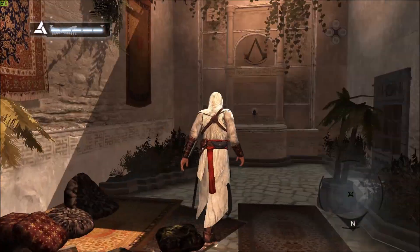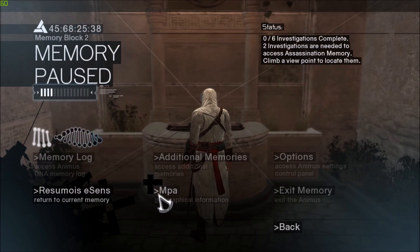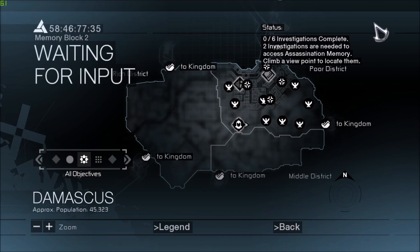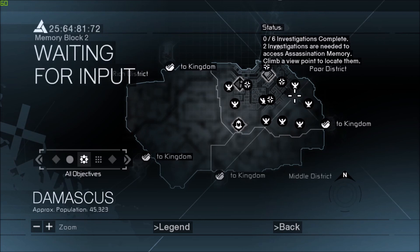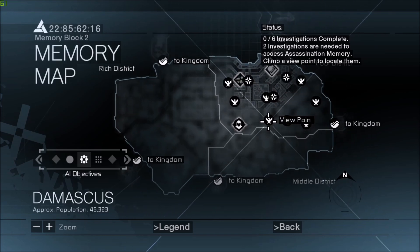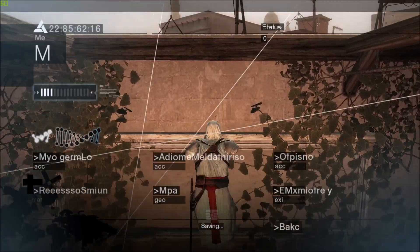Anyways, let's get out of here and see. Let's go to the map. Status: zero slash six investigations complete. Two investigations are needed to access assassination memory. Climb a viewpoint to locate them. So there's some viewpoints and other stuff. We could go to a viewpoint right now.